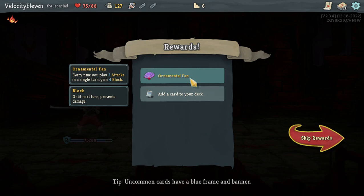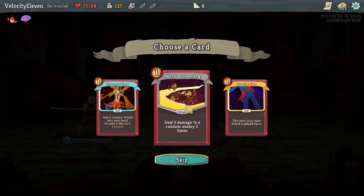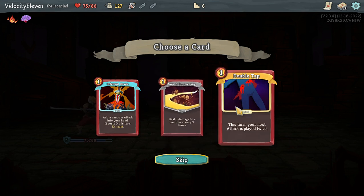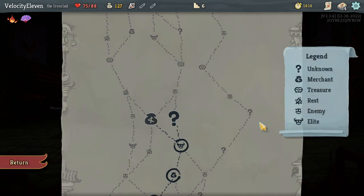Ornamental Fan - every time you play three attacks in a single turn, gain four block. Okay, so cutting the deck is a theme I'm going with. Add a random attack card into your hand, it costs zero this turn, exhaust. I might get Boomerang. Double Tap - your next attack is played twice. I'm not going for big things, I seem to be going for smaller things. I'll go for Double Tap.